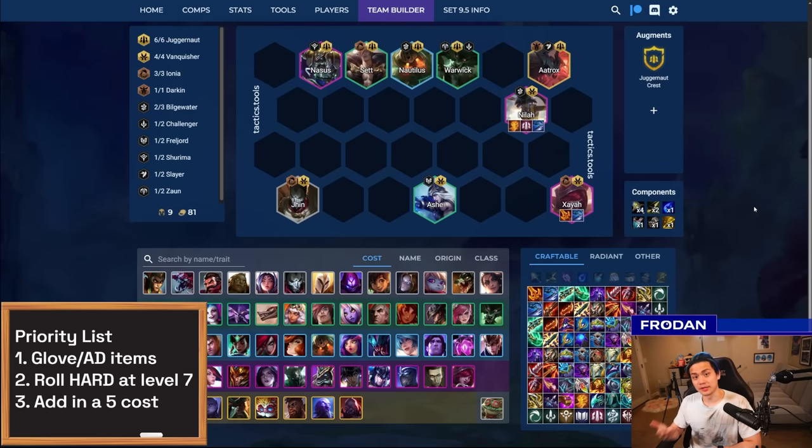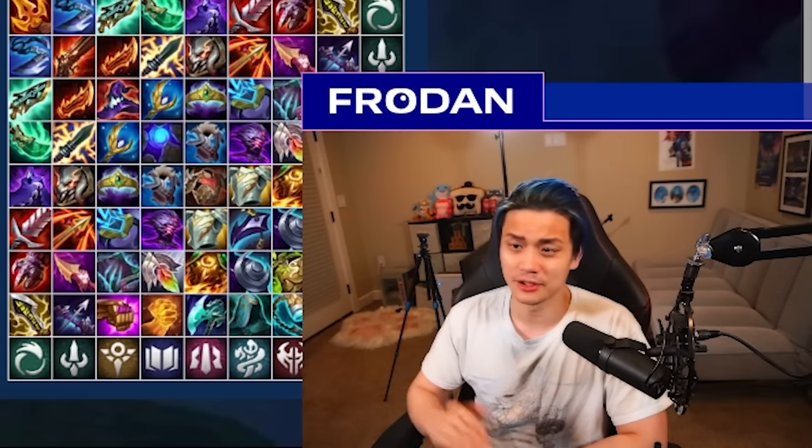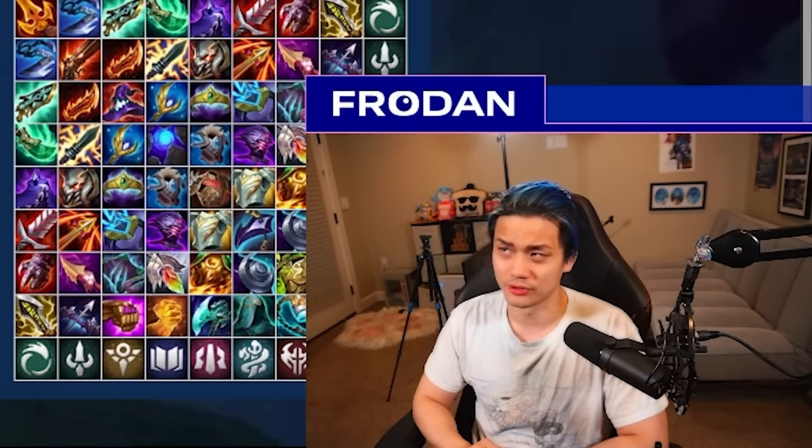There's another variation if you hit a Juggernaut emblem — you can go six Juggernaut, or even four Juggernaut with Vanquishers if you're not hitting Aatrox, and put it on Neela. Neela ends up being a very good emblem user and can fit into most compositions — Ionia, Challengers, Shurima, Juggernaut — she's very versatile. This is probably a composition that's not nearly as good as the main line; I move it down from S to A tier, but it's still very solid for a top-three finish.